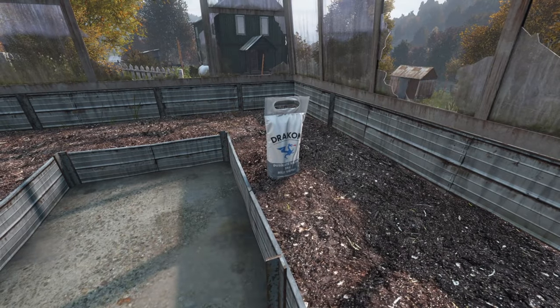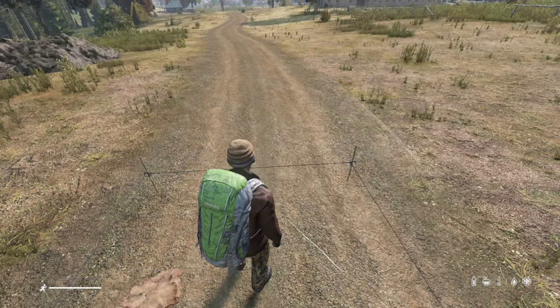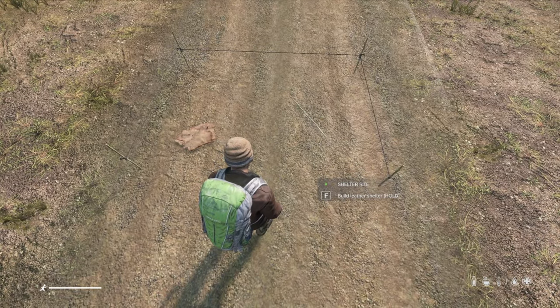I often find garden lime in sheds and greenhouses. With 8 tanned leather and 4 long sticks attached, go ahead and interact with the menu and select Build Leather Shelter.